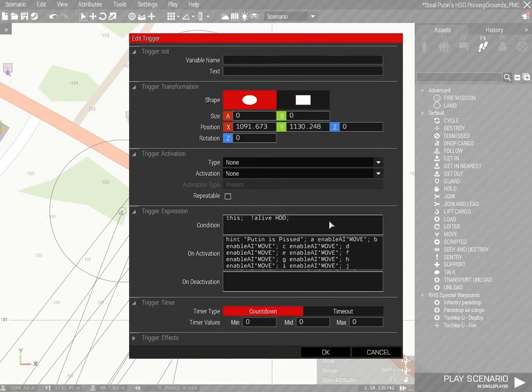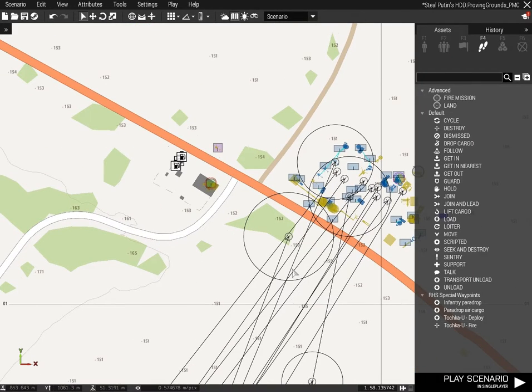So once that's done, we've already gone over the on activation — we know it activates all of those units and it shows the hint 'Putin is pissed'. So with everything done, we're going to run the simulation and see how it plays.